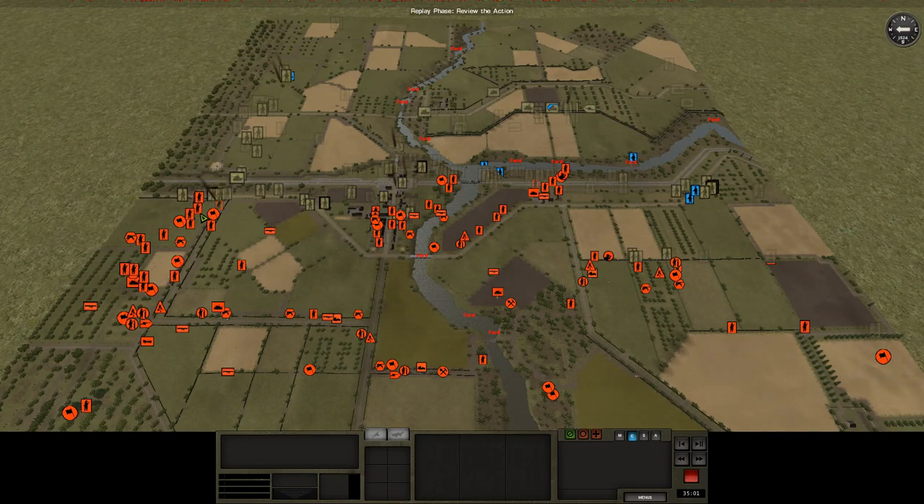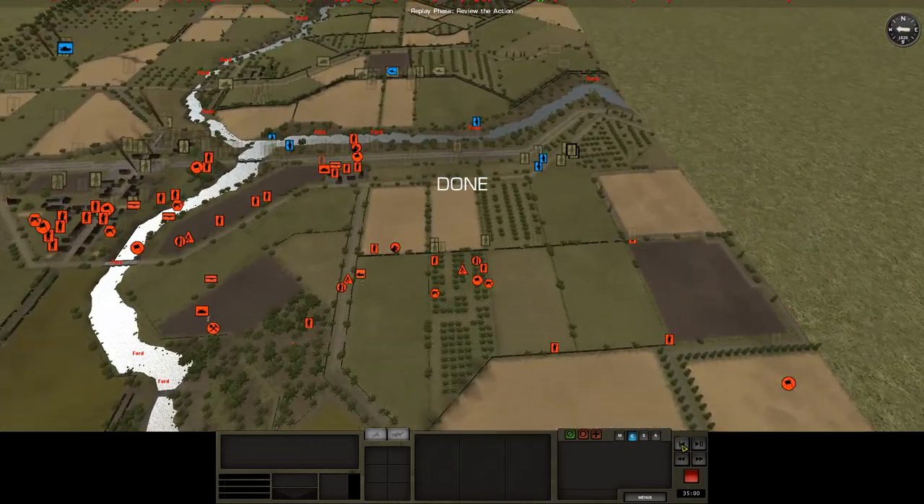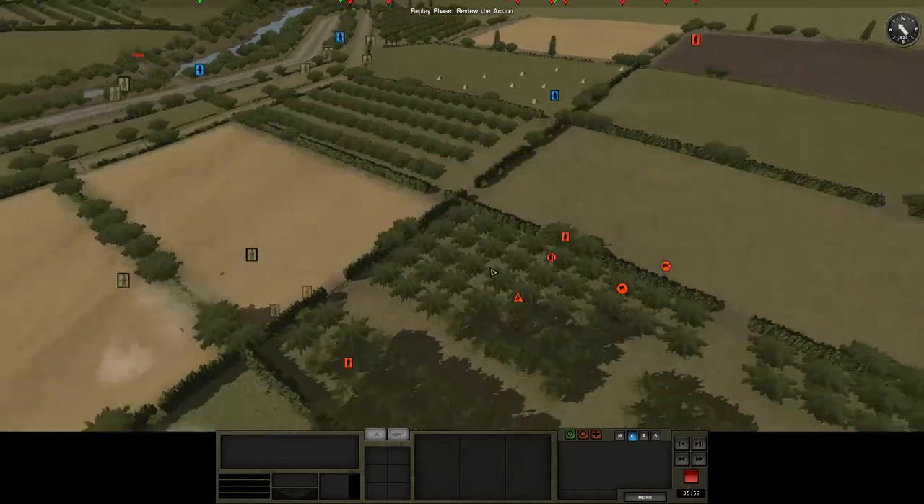More casualties. Like we keep saying, this is a really tough position down here. It's really difficult to get forward down there. Let's check the right as usual first.